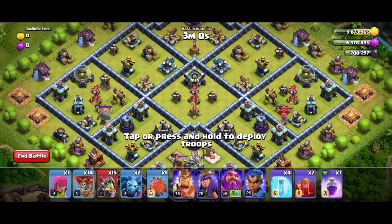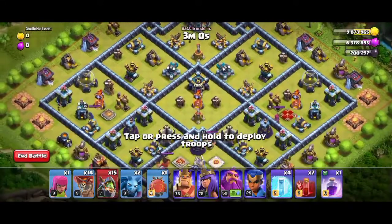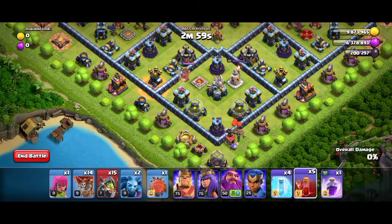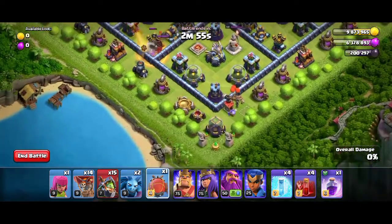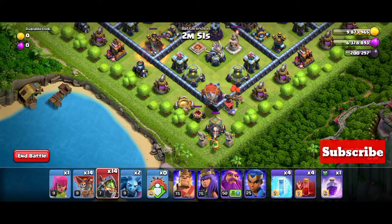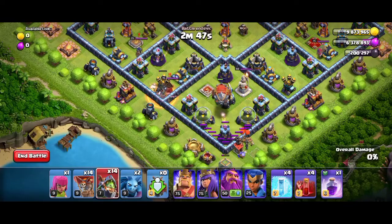Today let's go for the 2020 challenge — the bases are getting tougher and tougher as we go up the order. Let's take out the air defense using three skeleton spells, and after that deploy the blimp and an inferno dragon. After the air defense is taken down, you can deploy an inferno dragon.